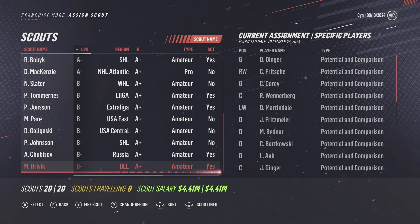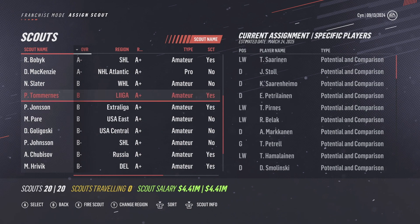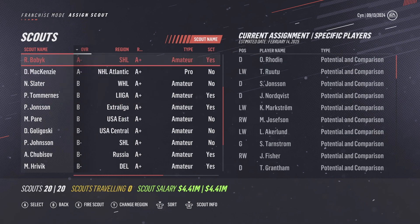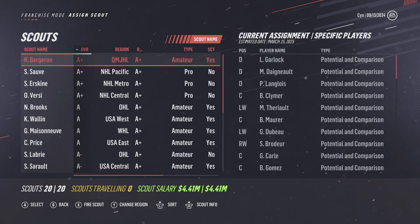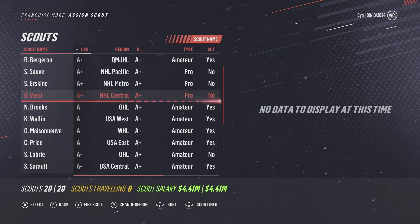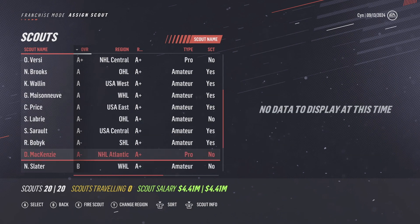First and foremost, you want to make sure that you have some of the best scouts available, covering as many of the major leagues as possible. To gauge if a scout is good, two things: you want to know their overall scouting rating and what regions they're most efficient in. Also note that the longer a single scout stays in a region, the more efficient he gets at scouting it. My personal rule of thumb is I don't have an amateur scout with less than a B-minus rating, and I don't start them in a region that has less than a B grade at efficiency.